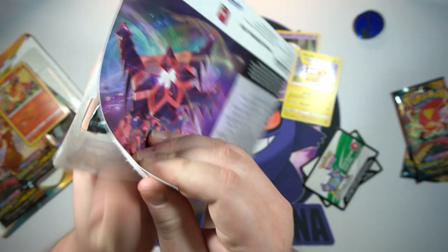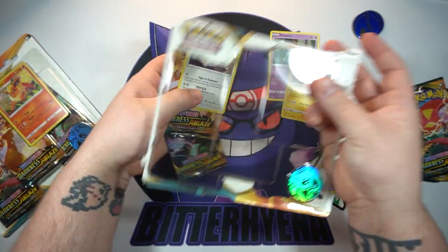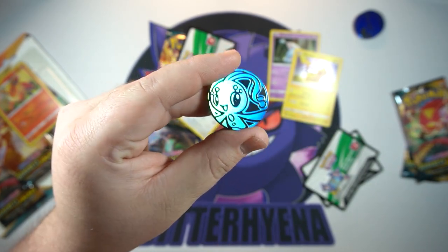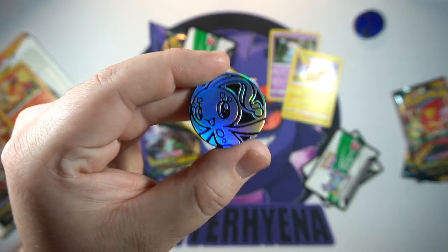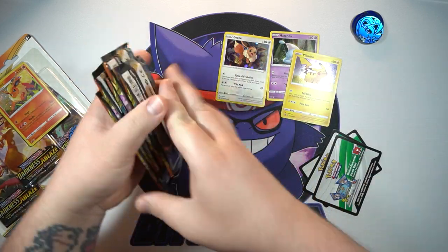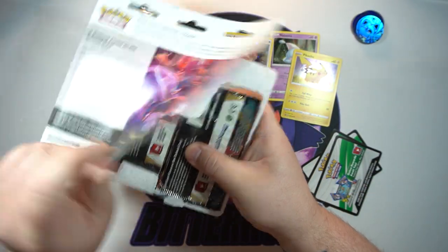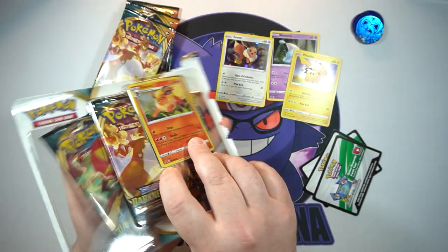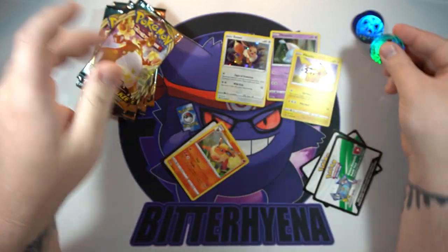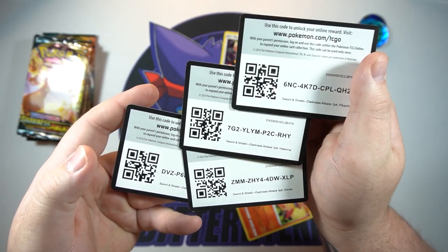Next one — got the Eevee one, these are opening actually fairly easy for once. I've got a little bit different coin this time around — we got a Manaphy or Fione, I always get them confused, but I like the shine on that one, very sparkly. There's all those packs. We've got eight packs total to open, so I've got a pretty good chance of getting something, though my three-pack blister luck isn't the best anymore. There's the other coin — another Manaphy/Fione — and all of the codes for the blisters. Good luck.